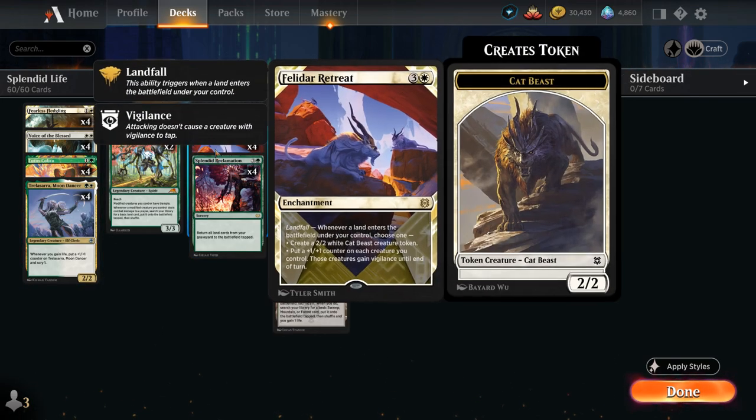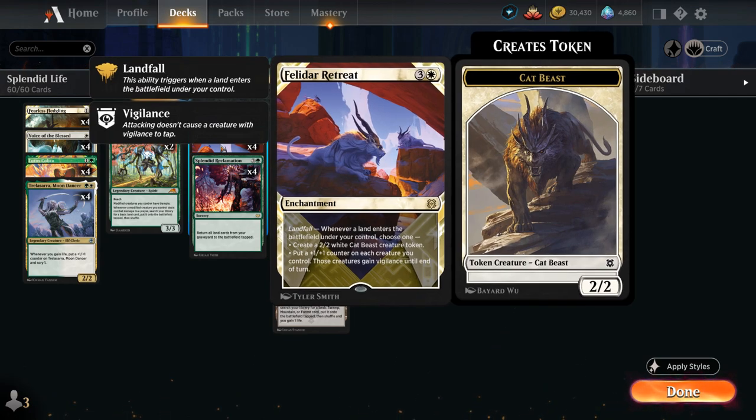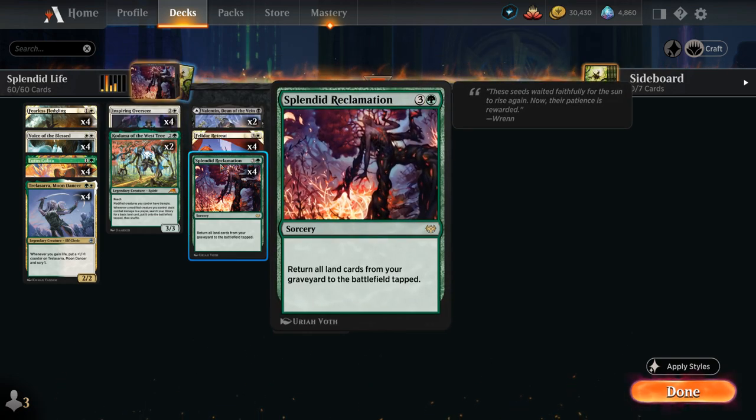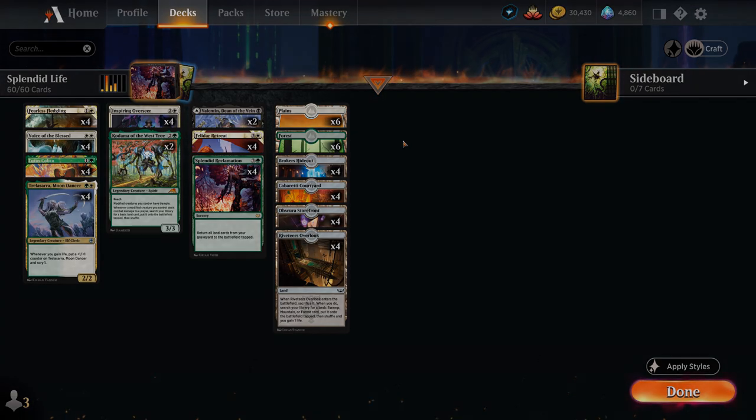The best finisher in the deck besides comboing with Splendid Reclamation is Felidar Retreat, generating either a 2/2 cat beast token or putting a +1/+1 counter and giving all our creatures vigilance until end of turn whenever we enable a landfall. That can be awesome with Splendid Reclamation or any number of fetchlands. That's our deck — now let's jump into some games and see how it does.